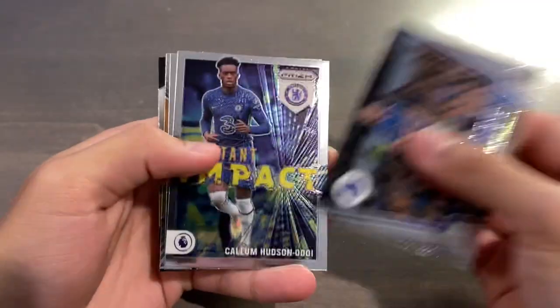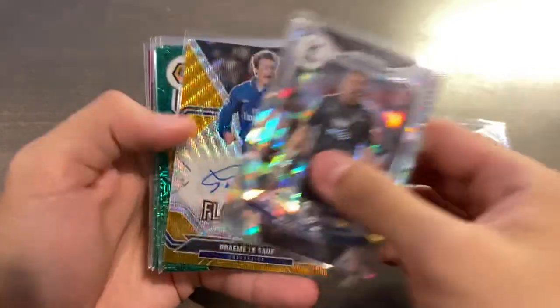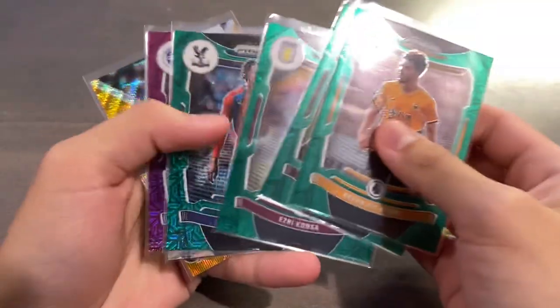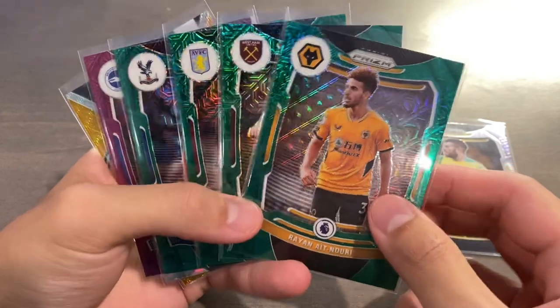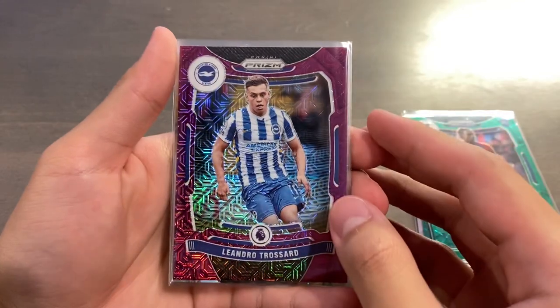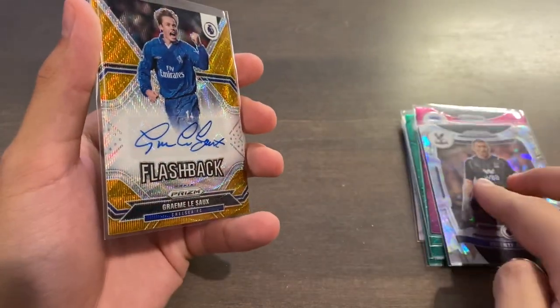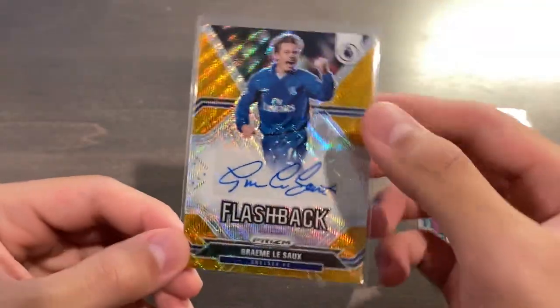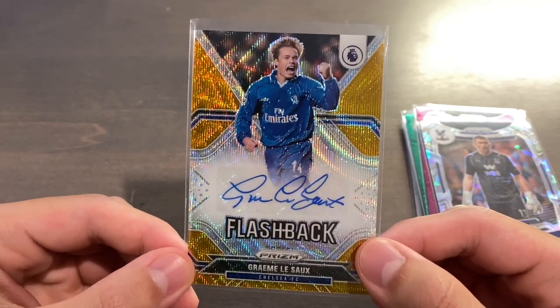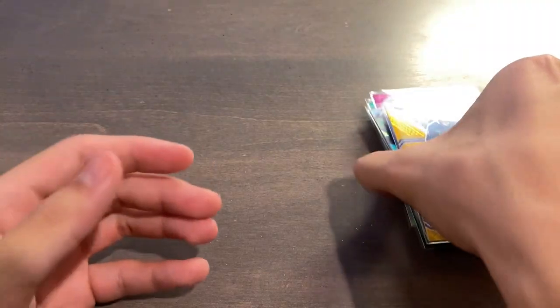Quick recap on the inserts — we got 5 total. We got one less insert because the autograph took the place of the 6th insert. Our parallels: one silver of Grant Hanley, four green mojos — Nori, Vlasic, Kansa, and Alise — our purple mojo short print Leandro Troussard, our one numbered card Vicente Guaita cracked ice numbered 5 of 23, and we got the bonus half-case hit autograph — flashback autograph of Graham Lasseau in the gold wave super short print parallel. What a way to finish off that box.